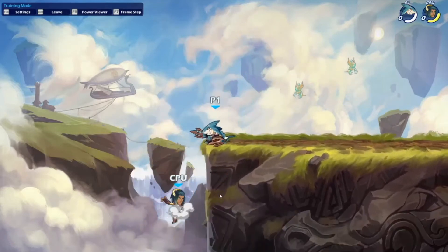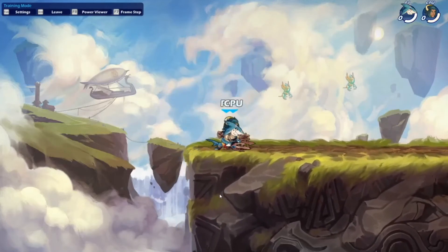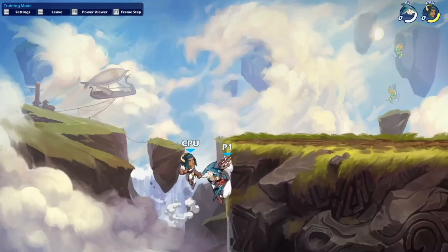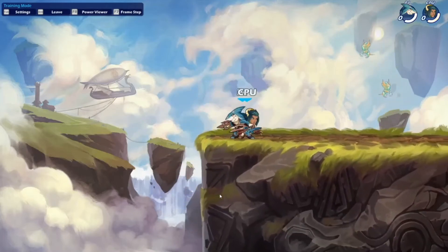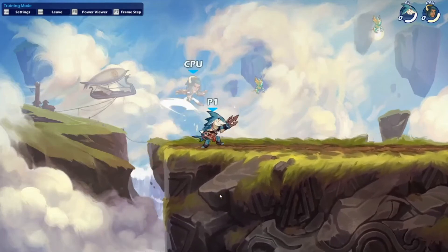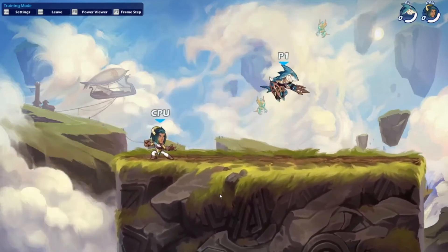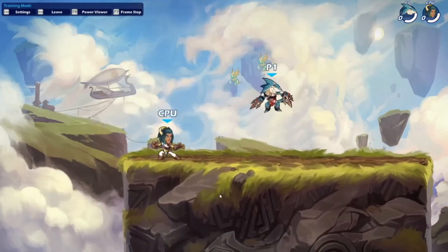The neutral sig has you jump up. It won't grab the enemy if they're right on top of you, but you can use it like that. It does have active input — you can choose which side you throw to. So we've gone over the down, neutral, and side sigs for katars.